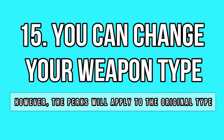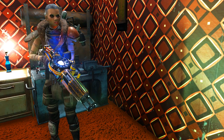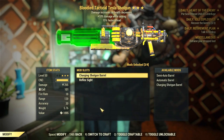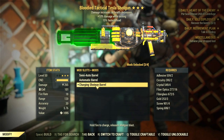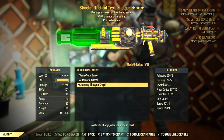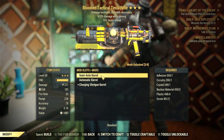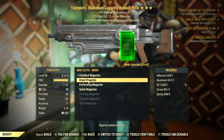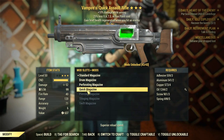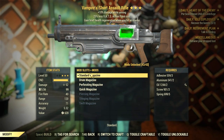Did you know you can modify the main type of your weapon? It only works with a few weapon types, but it's a curious fact that not a lot of people seem to know. For example, you can turn a Tesla rifle into a Tesla shotgun and it will behave as a shotgun — with splash damage, higher hit radius and a lower range. You can also turn automatic rifles into short or assault variants.